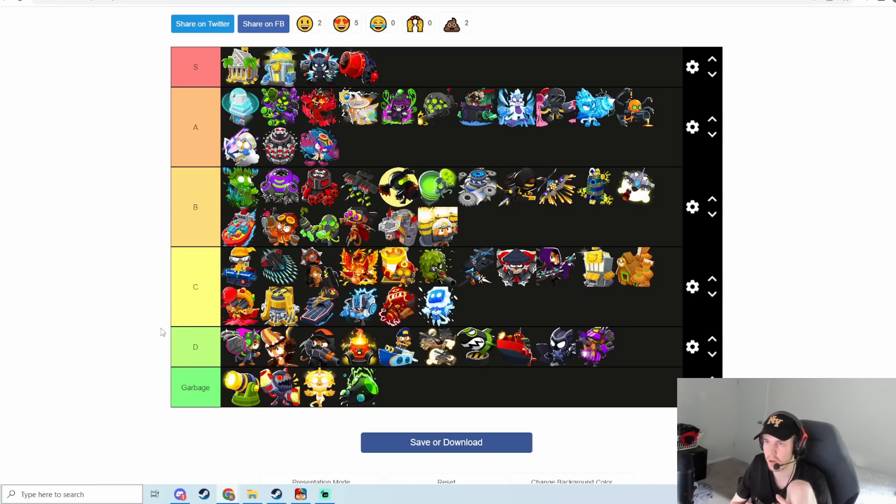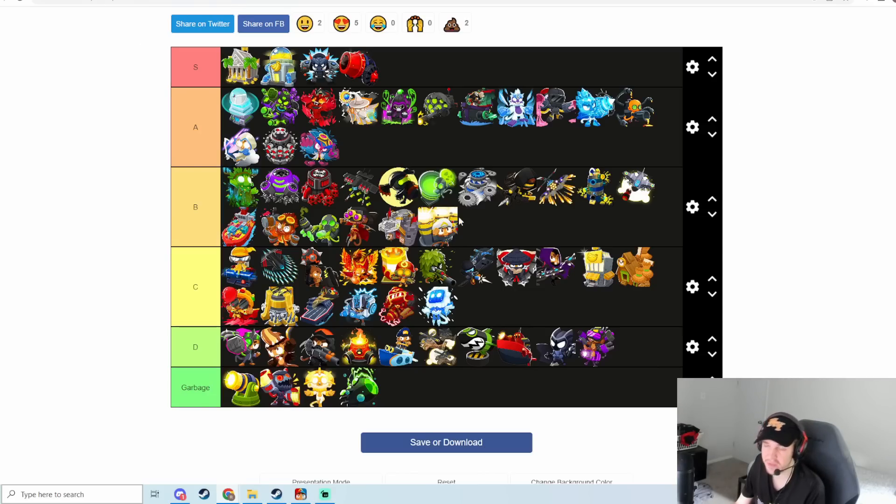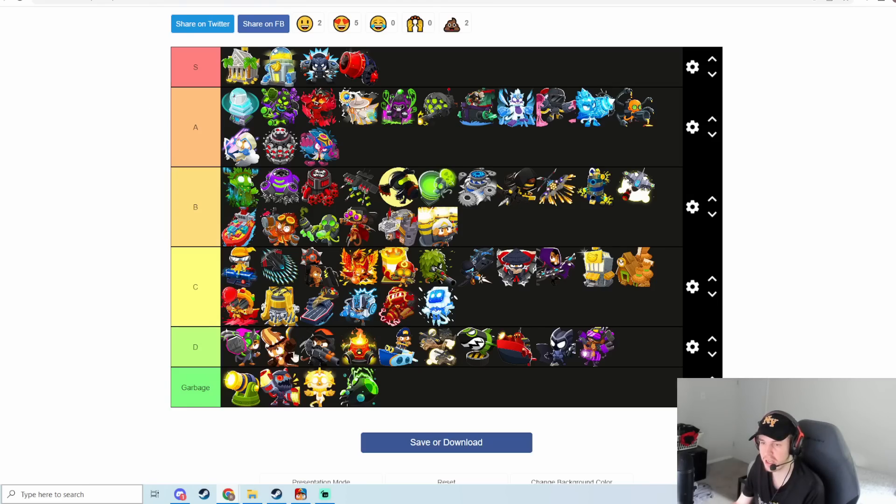And that is my entire list! Let me know what you agreed with and what you disagreed with in the comment section down below — I know I'll definitely get some hate on some of these but these are my opinions. If this video hits 1,000 likes I will make a brand new tier list just ranking the monkeys on their overall strengths, because this is just the fifth-tier upgrades — not how strong each tower is overall. Make sure to hit the like button — but that's it for today, peace lads!